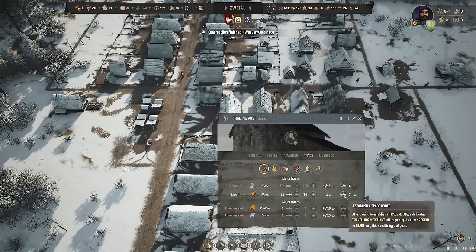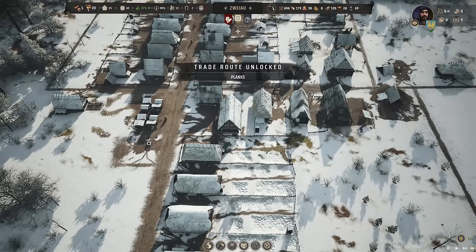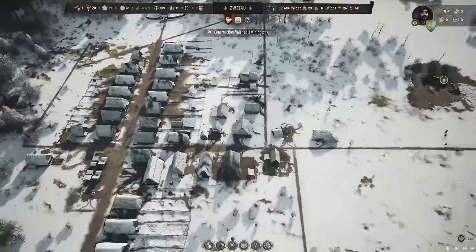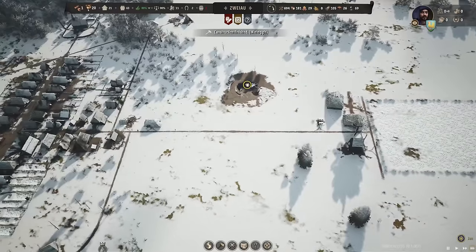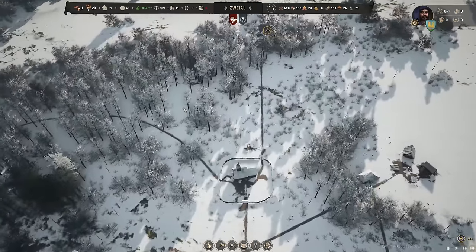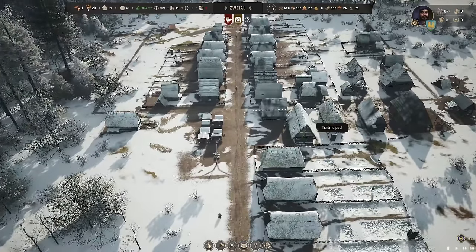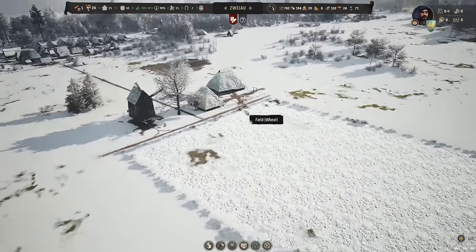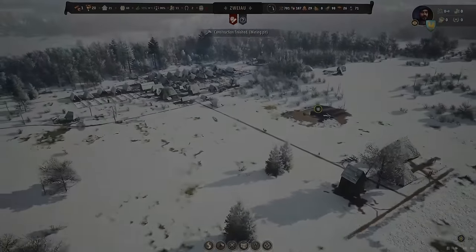Let me double-check the trading post — we are aiming to have 50 surplus, still exporting planks. We could afford to set up a dedicated trade route, and I think we're actually going to do that because that seems like a solid plan. And I think that is going to be my cue to wrap things up for today. Thank you so much for watching everybody — it's been an absolute pleasure. I think we've got a nice little thing going here with this settlement, but that'll do us for today. I'll see you next time, bye!